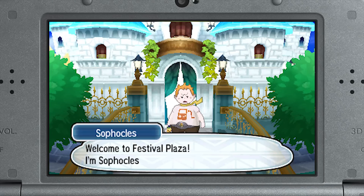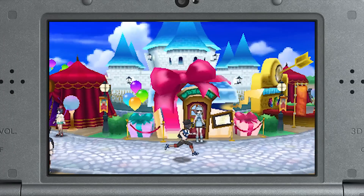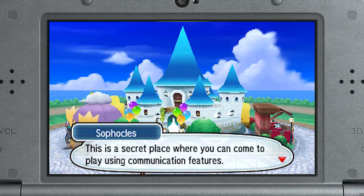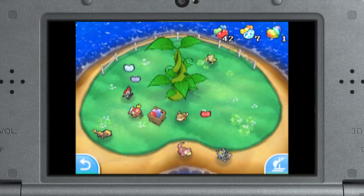So although the Alola region has so much to offer, if you want to take your game online, there's a whole new universe to explore. If you go into the Festival Plaza, you can do so many different things in terms of trading with people from around the world or battling them as well. You can even participate in online global missions - those are really fun. You can do things like collecting Pokebeams or catching a certain amount of Pokemon, and with that you work as a team with people all around the world to reach the mission goal. And remember, if you help complete these online missions, you'll get some great in-game rewards.